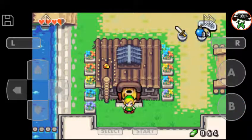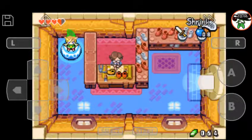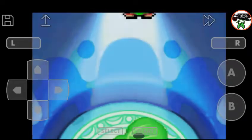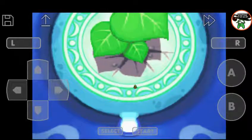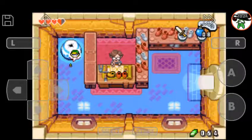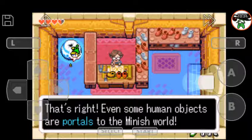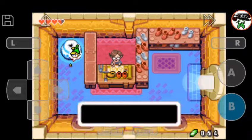Okay. You're back. Oh. I found a shrinking station. This is amazing. Amazing. Amazing. Amazing. Amazing. That's right — even some human objects are able to teleport through to the Minish world. Those Minish may not look like much, but they are quite crafty.